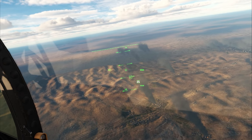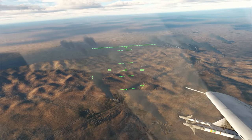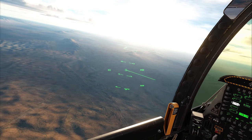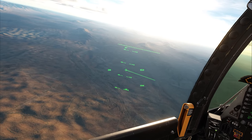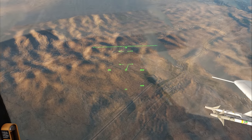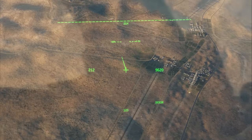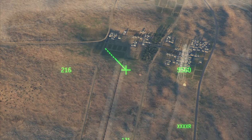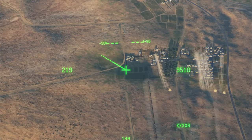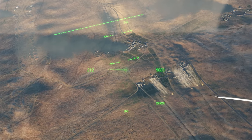That square with the little diamond is where the TGP — the targeting pod — is looking. There should be a little village around here — we're right over top of it. These three little villages here, this is where they are. Look at this — we've got Katushas or Grads. Wow, that is a lot of artillery right there. We're going to have to take that out.